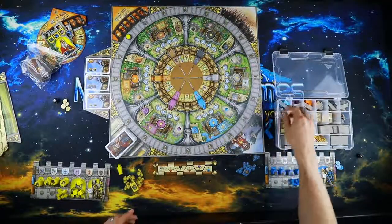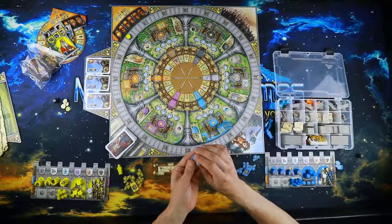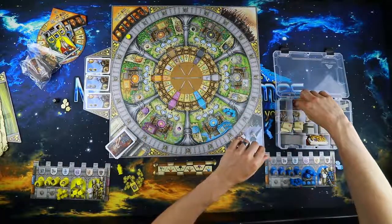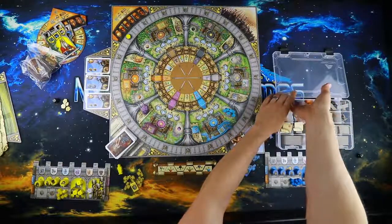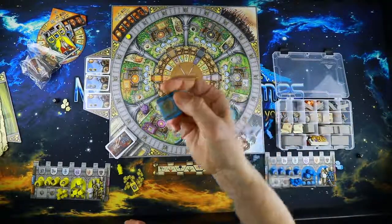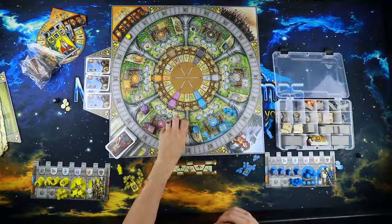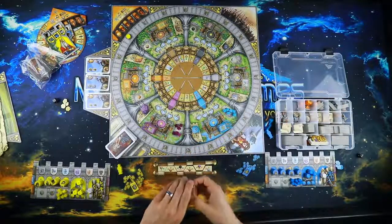In each of the six principalities you're going to put the corresponding flags, shields, and building resources. Each flag gives different abilities that let you break the rules or use your dice differently. For instance, the blue flag lets you move counterclockwise around the circle, whereas you're usually only going to be going clockwise. The purple flag lets you flip one of your dice over before using it — turning a one to a six, a six to a one, a two to a five, and so on.